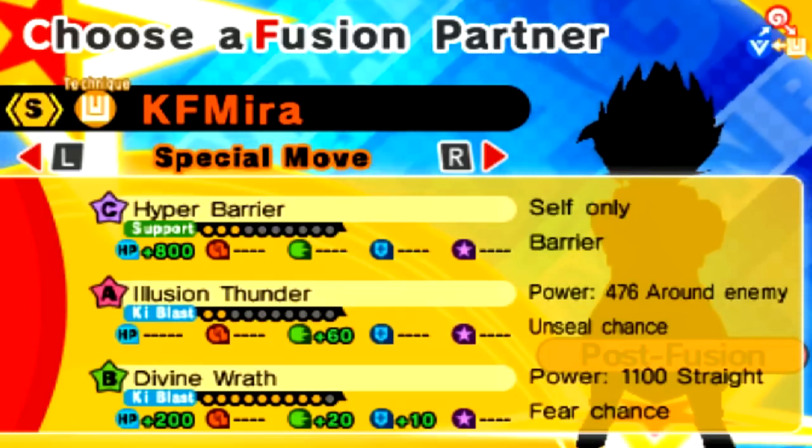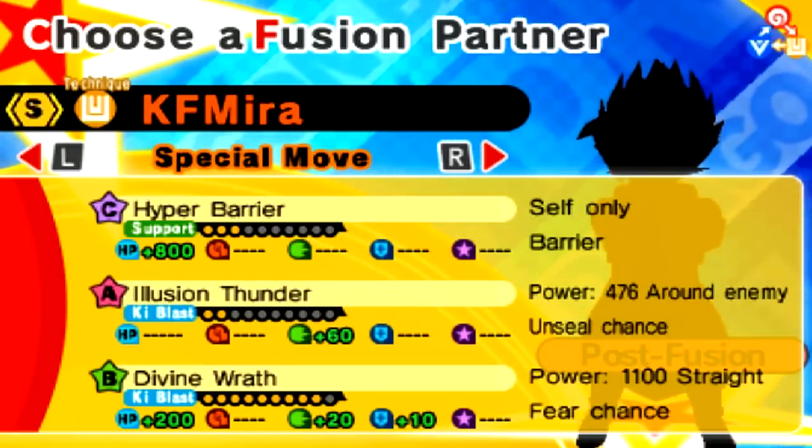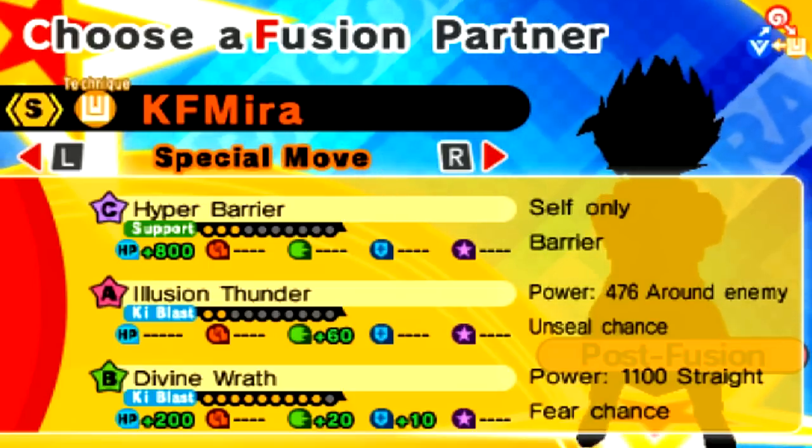Alright, so we got Hyper Barrier, Illusion Thunder, and Divine Wrath. Divine Wrath is a really cool move. It works well with this fusion because it's Wrath — it's Divine. He's got the hair. A lot of just crazy stuff.